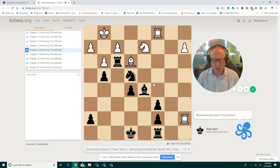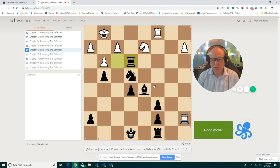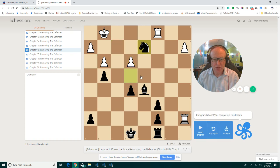Here we have a knight attacking the knight on d2. The bishop is protecting. So basically we just remove the defender. The outcome is: we sacrifice the rook for two pieces, but two pieces are stronger. Black is winning the game here because those two pieces have more power than the rook.